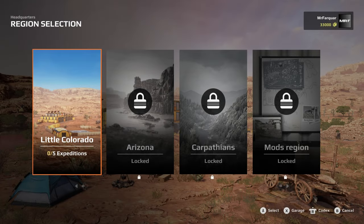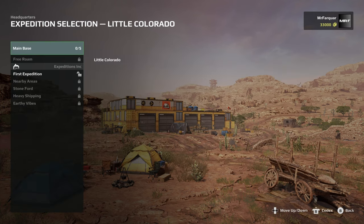Hello and welcome back to Expeditions, a MudRunner game. We are going to jump into our first expedition. From the region selection we've got Little Colorado - it says it's got five expeditions. Everything else is locked: Arizona, Capinthians and Mod Region. We'll get to that one day. Let's jump in and have a look at what we've got here.